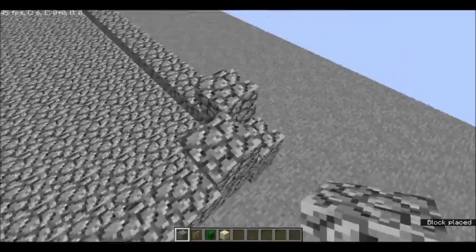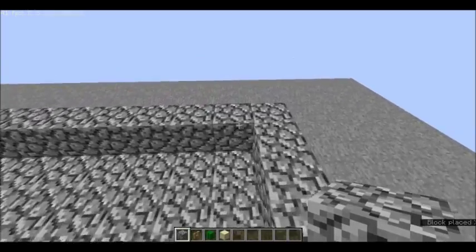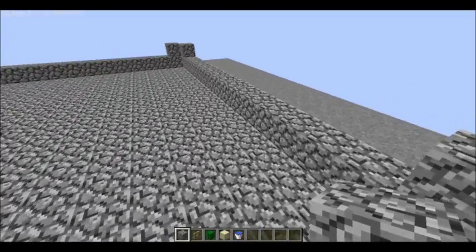Now you are going to put blocks in the corners like so. You actually don't need to fill in the corner, but I did. These are temporary blocks because we are also going to need a water bucket, but we aren't going to use it quite yet.